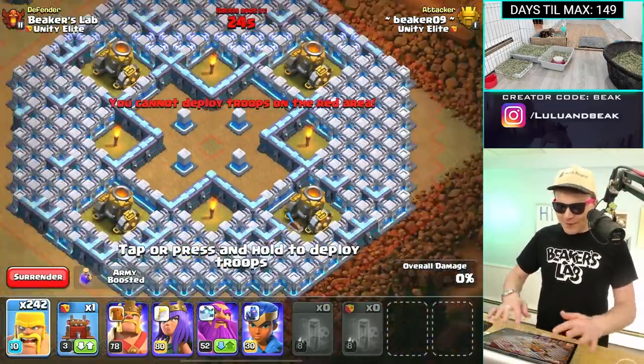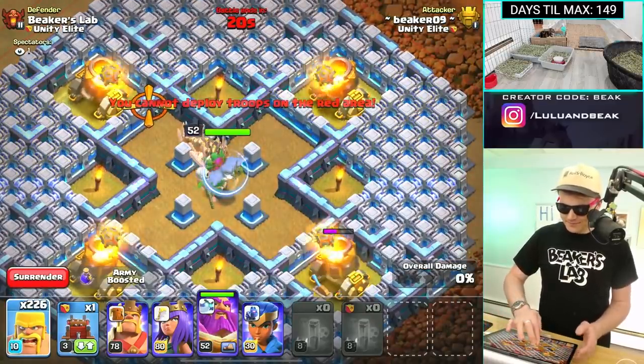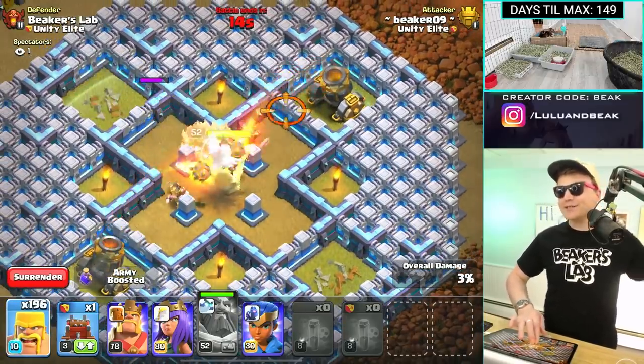I wish we could do it up here — the map doesn't really go far enough — but this part of the base at the top looks so good. Inferno Mountain, or Inferno Town, or whatever. This is why we made this space — I forgot about this. I don't even know why we made it.